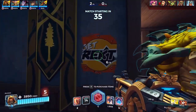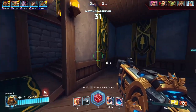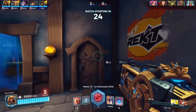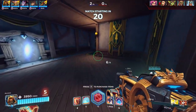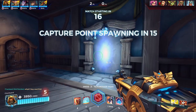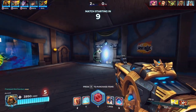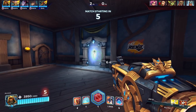The only thing that kind of sucks is not knowing where the enemy offlaner is going and not being able to contest them straight up. I might have to play a little differently. Even though they got into our backline, I was able to get value because the General was very badly positioned. But if the General doesn't position badly again, maybe I should play a little more toward that side to see where the enemy is going and play accordingly.